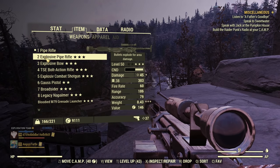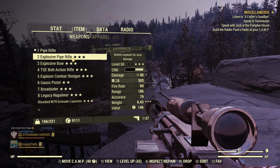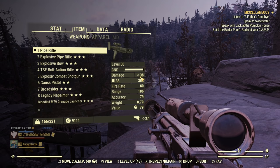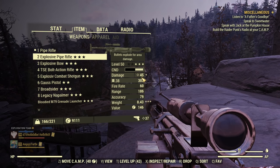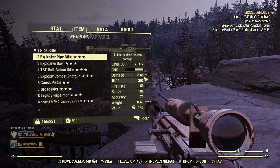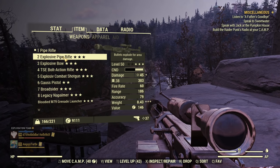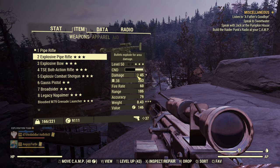First I have a regular pipe rifle and an explosive pipe rifle. Nothing is boosting the damage of the explosive pipe rifle apart from the explosive legendary effect, because it's a junkies and I have zero addictions — therefore only the explosive legendary effect is boosting the damage. As you can see, the regular pipe rifle has 38 damage and the explosive one has 45 damage. That's because the explosive effect adds 20% damage on top of weapon damage.